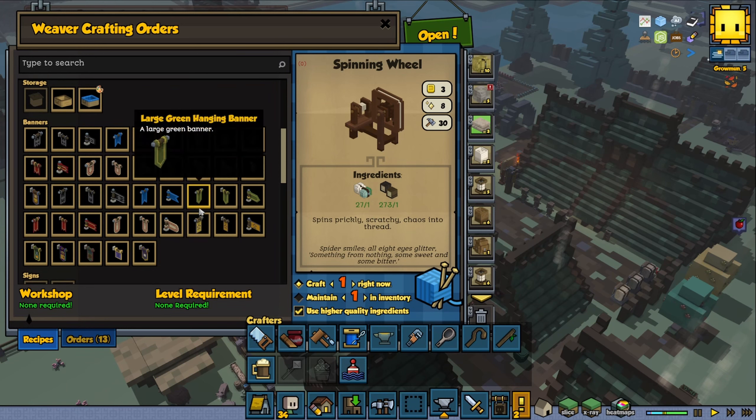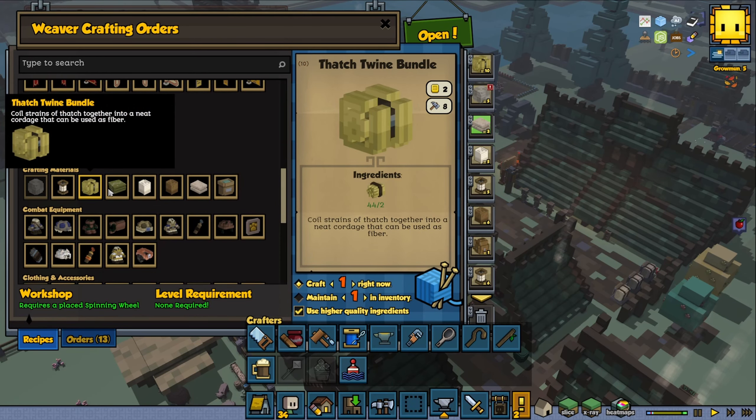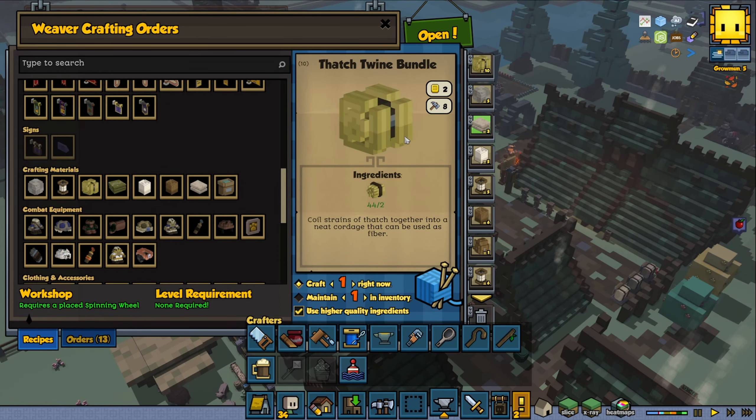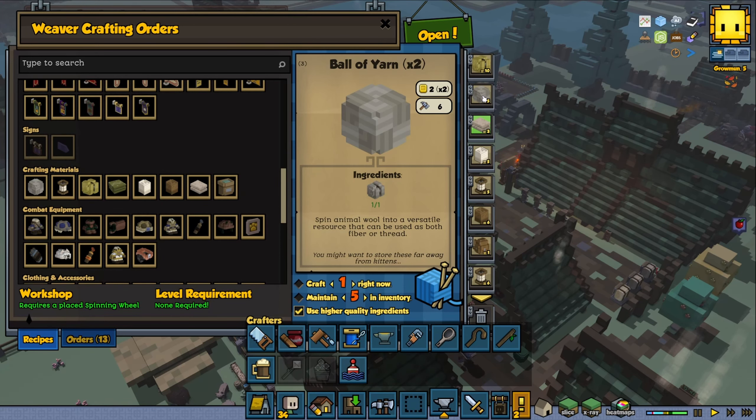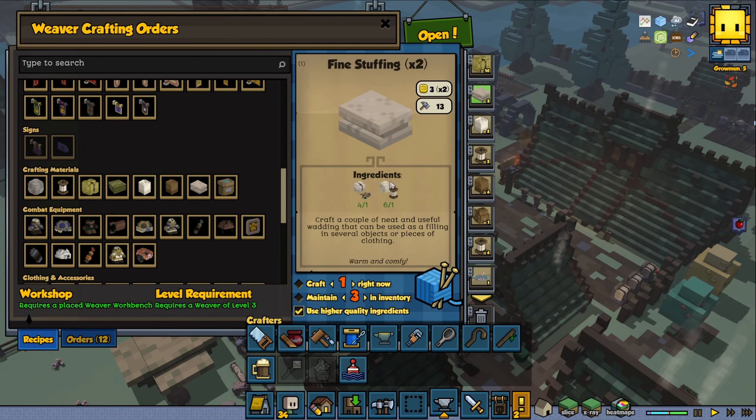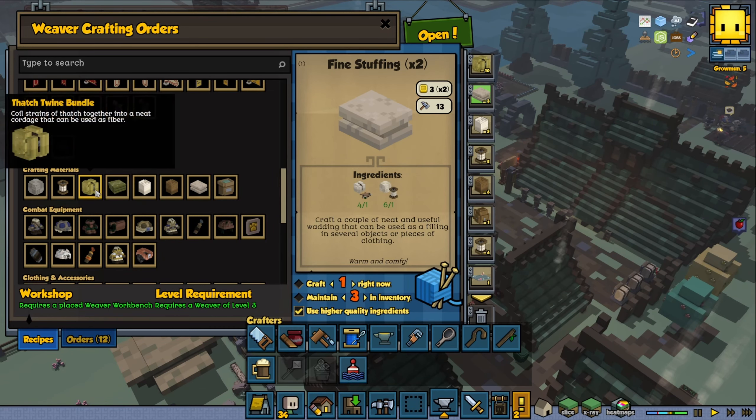Sometimes you just have to go and revisit your old things and see what is happening. And I don't think we're going to do ball of yarn anymore for a while — we're going to spend the cotton on fine stuffing and things instead. Because we need that wool or cotton or feathers.